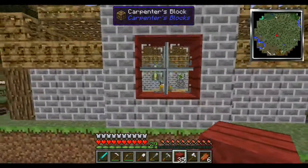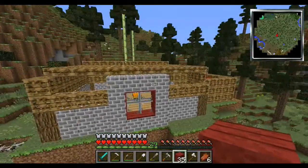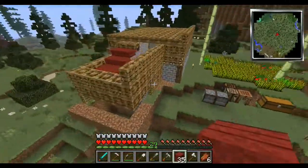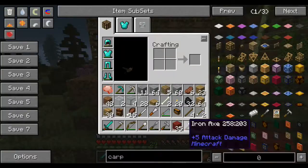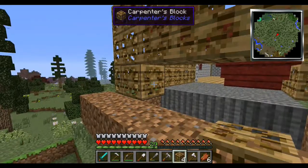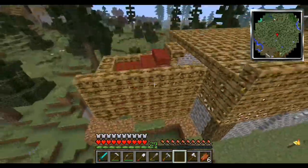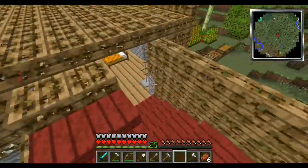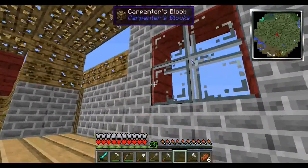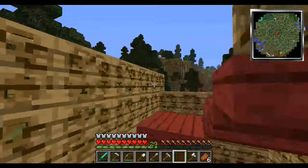There we go — it looks so nice! I may use a different sort of window though, I'll try something out. It's coming together nicely. What about this wall — should I use the same thing or a different type? I also need to finish off this section with full blocks here. I'll continue building — look at that, it's nice. It's glitching out a little bit from here, but I'll continue working.